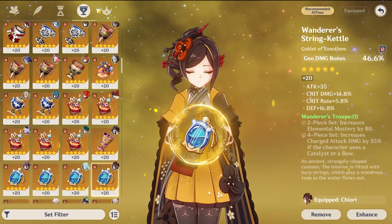For artifacts, Chiori keeps it simple. Choose between the 4-set Golden Troupe and the 4-set Husk of Opulent Dreams based on whichever has better substat value. If substats are equal, Golden Troupe is slightly better because it avoids the split scaling issue and resides in a more resin-efficient domain. Husk of Opulent Dreams' defense and Geo Damage bonus from its 4-set also benefits Chiori's burst unlike Golden Troupe, so it can reach the same DPS level in rotations where you use her burst every time. However, farming Husk means farming a less resin-efficient domain alongside Ocean-Hued Clam, which mainly shines on Kokomi and to a lesser extent Baizhu and Barbara.